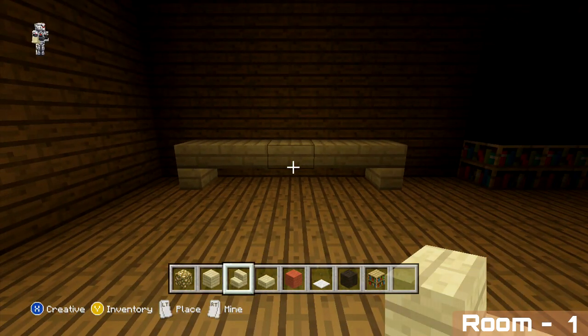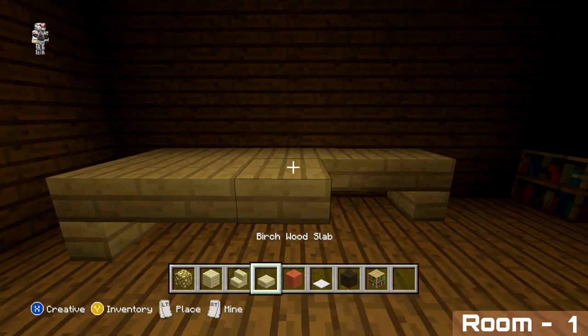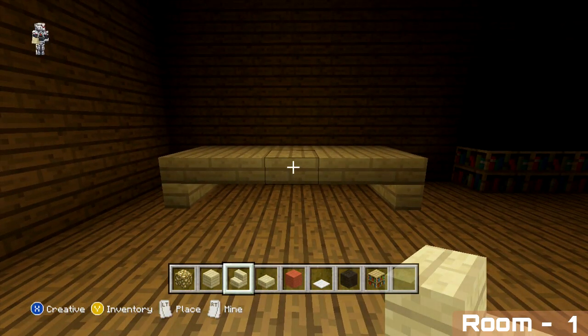That is the back row for our desk added. Now we're going to extend the table for our desk out by one more row. In front of our desk we're going to be adding a small seat, made out of birchwood stairs and a birchwood slab in the centre.